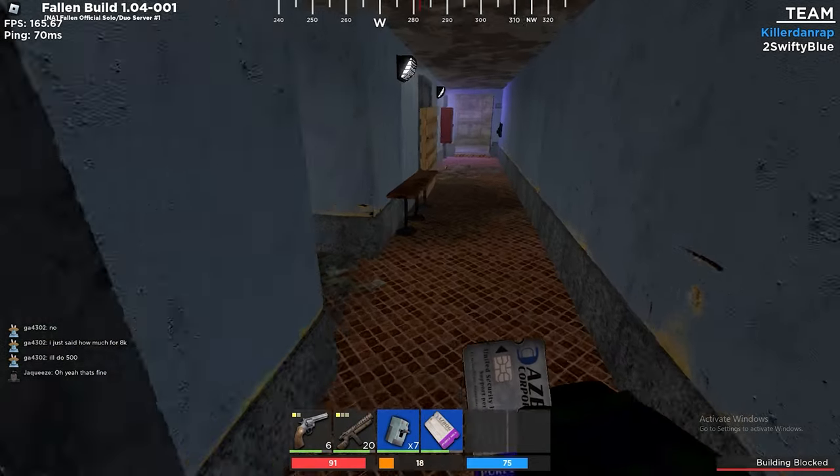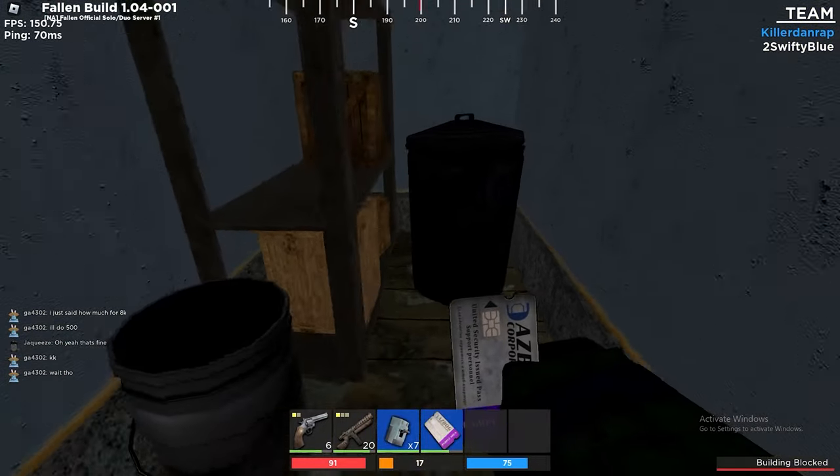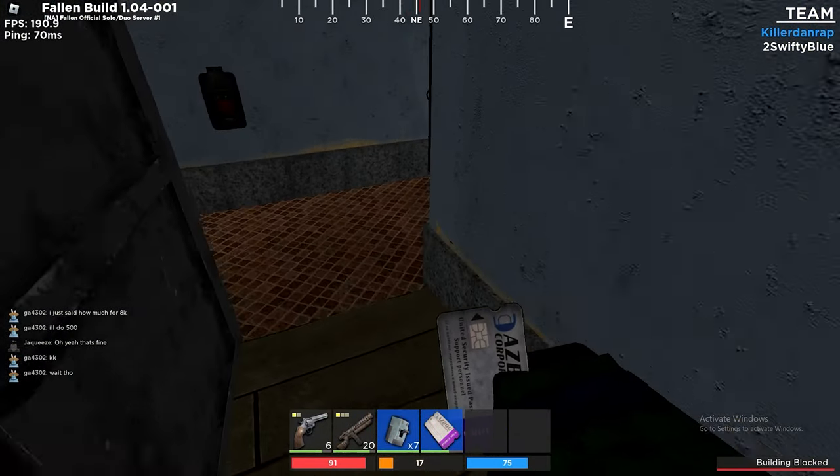This was my first time doing the factory, so I didn't know where the keycard was. The keycard is located just over those boxes to the left.